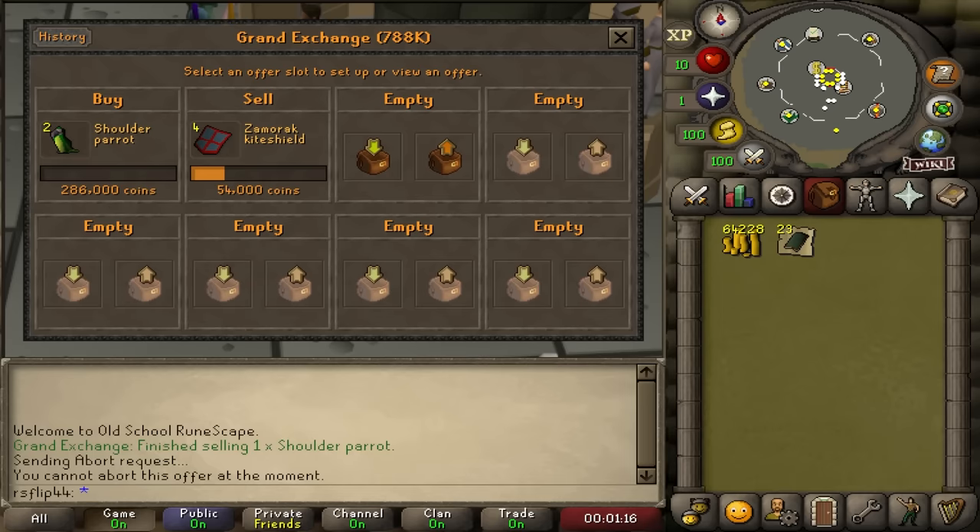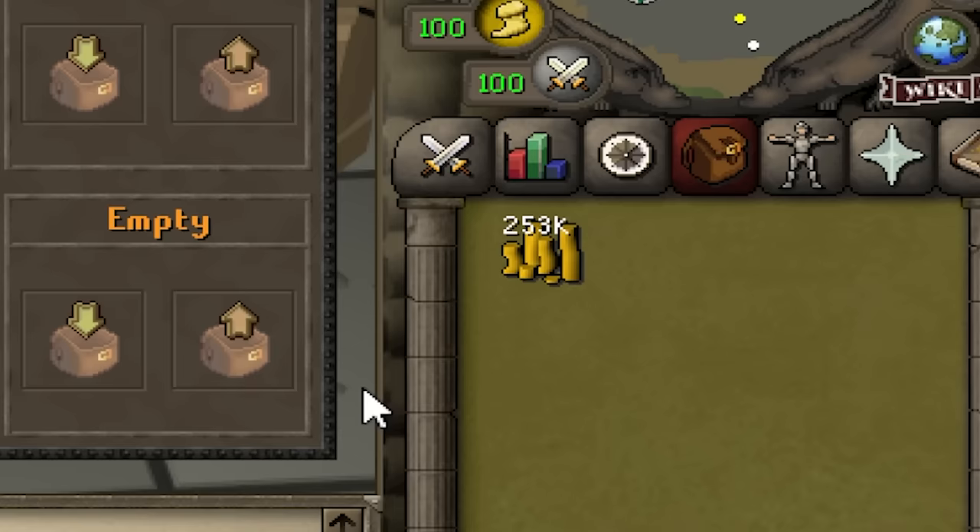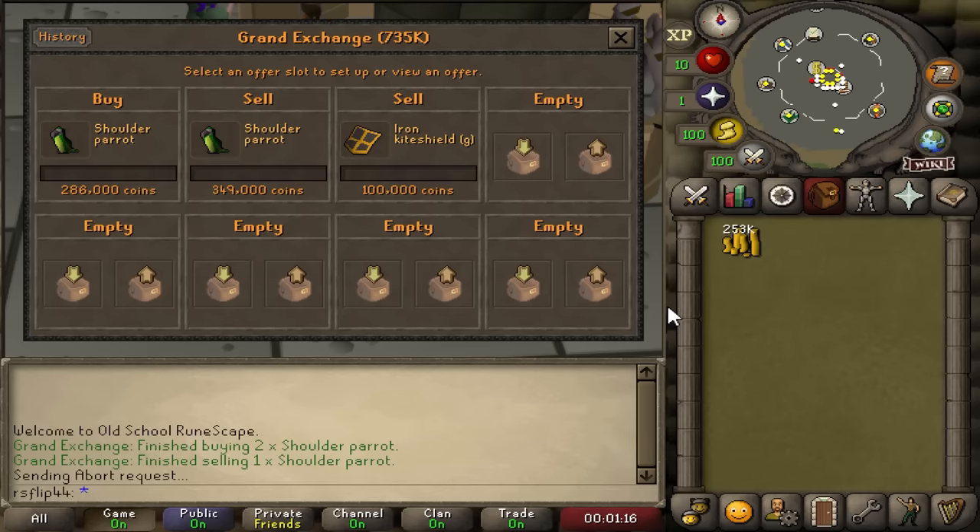The only issue with the parrot is it has a buying limit of 4 - kind of hilariously low. Although we didn't have too much success on anything besides the shoulder parrot today, one exciting thing - if you look at our offer slots and our cash stack, we're pretty much at 1 million gold.